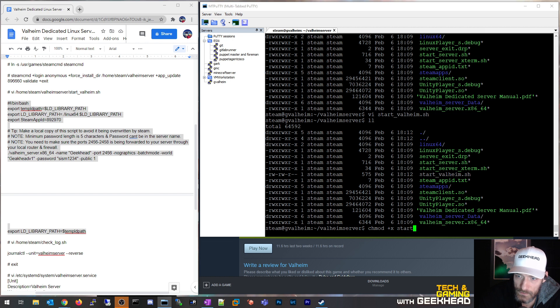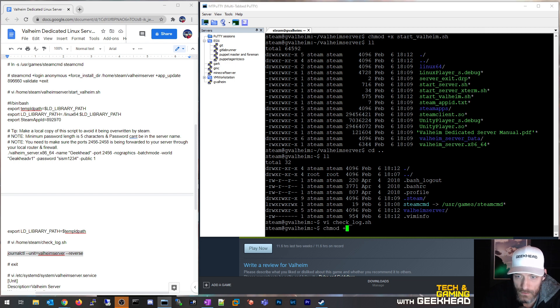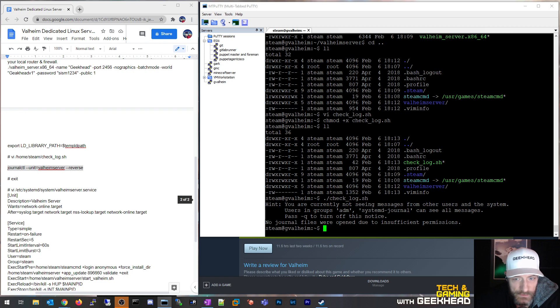I'll save the script and then add execute permissions with chmod so it's now an actual executable shell script. Down in the home folder I also want to create a check_log script — I just use it to quickly check the state of the service. It's a simple journalctl command. I always forget the exact syntax, so it's easier to have it in a quick shell script. This isn't necessary to make the server run — it's just a convenience. Running check_log will show the log info, though it will error out here since there's no service yet.